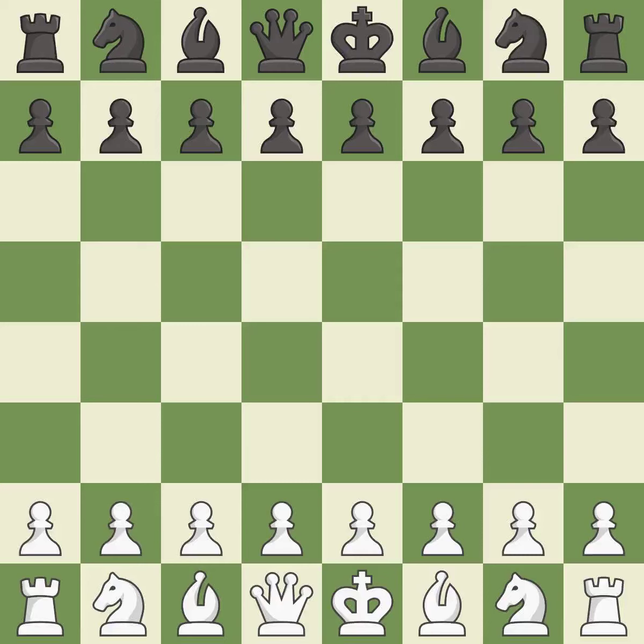King's Indian Defense, Fianchetto, Carlsbad, Pano Variation, 8.H3RB8. A sharp, back-and-forth game where both players had chances.